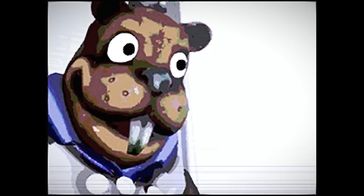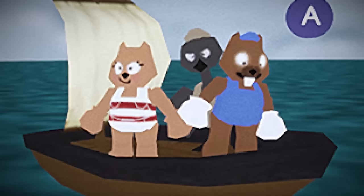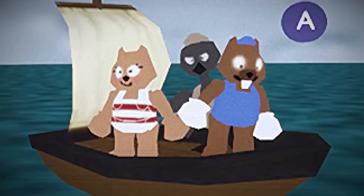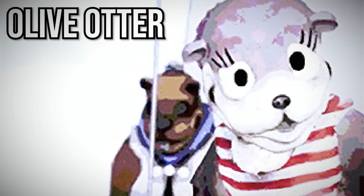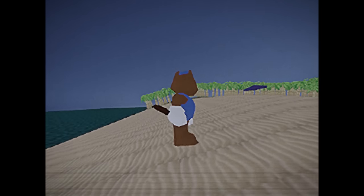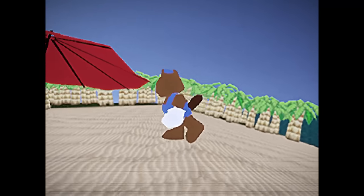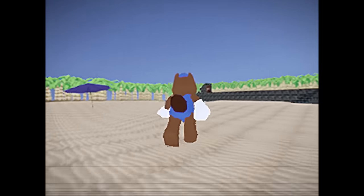From the beginning, Shipwrecked 64 gives off a very creepy vibe. The game's introduction shows realistic-looking animal mascots on a sailboat out at sea. Their appearance is unnerving and a far cry from the cutesy cartoon counterparts seen during gameplay. These mascot characters are Bucky the Beaver, Olive Otter, Giovanni Goose, and Walter Warrus. An ocean storm forces the friends to head to a nearby island, where they end up shipwrecked — hence the title of the game.